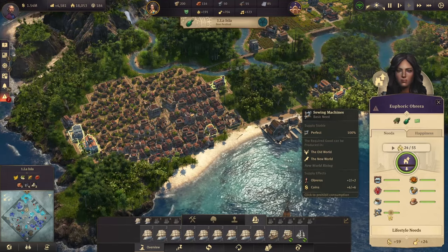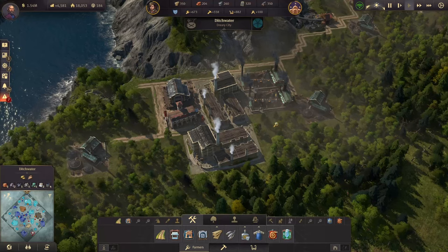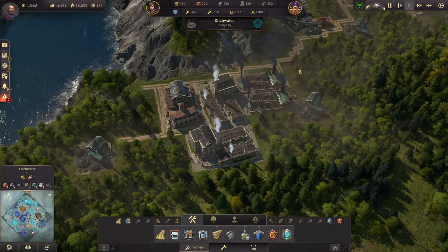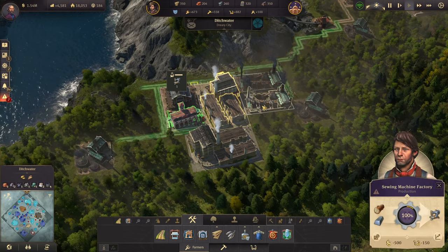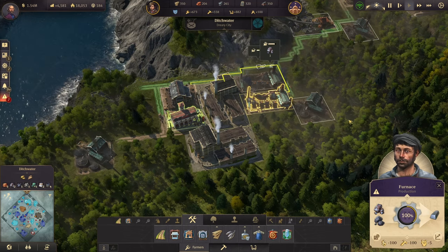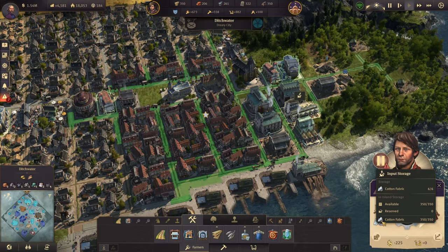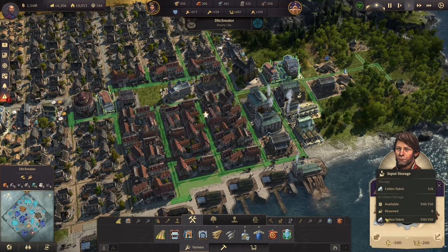To unlock sewing machines in the New World we needed 1,000 Obreros. In the old world I expanded production: instead of one sewing machine factory, we now have two, with two furnaces. Now that cotton fabric is arriving from the New World, the fur dealer can start producing fur coats using cotton fabric and fur.